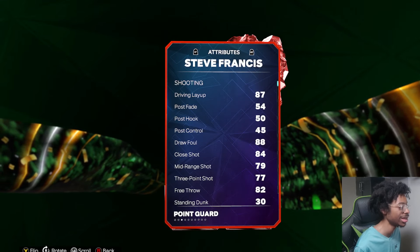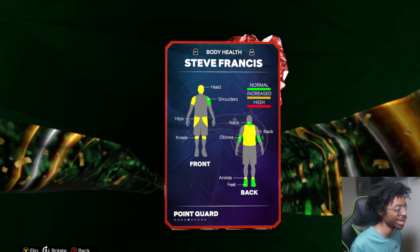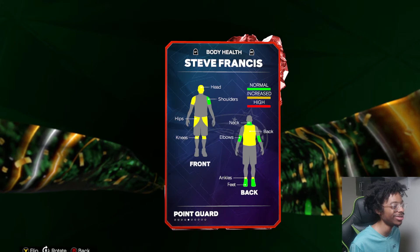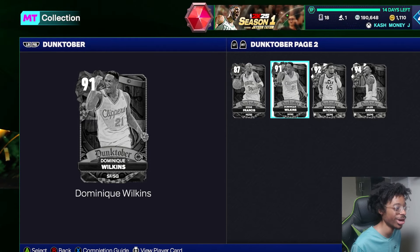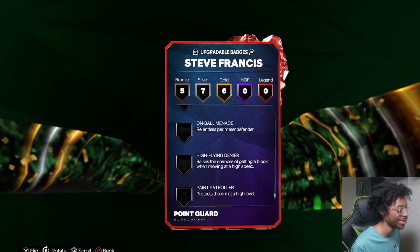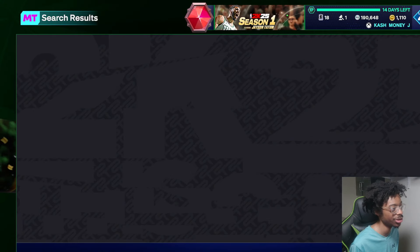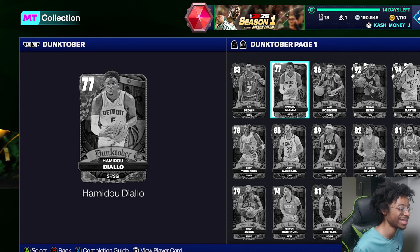Steve Francis is up next. He's gonna be pretty cheap. 90 drive and dunk on a 6'3 point guard. The issue with Steve Francis is that jump shot — we gotta see what that jumper's about. 85 perimeter, postal riser. He looks good on paper. Steve Francis historically in recent years has not been all that great. He's gonna need a lot of badges. I would just suggest getting Austin Rivers instead. He might be good, we gotta see the release.